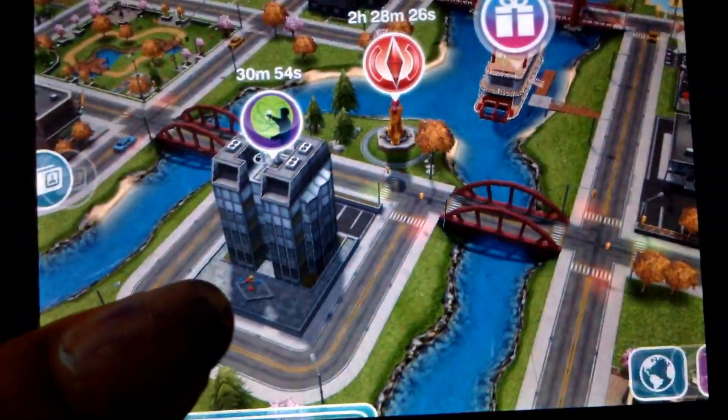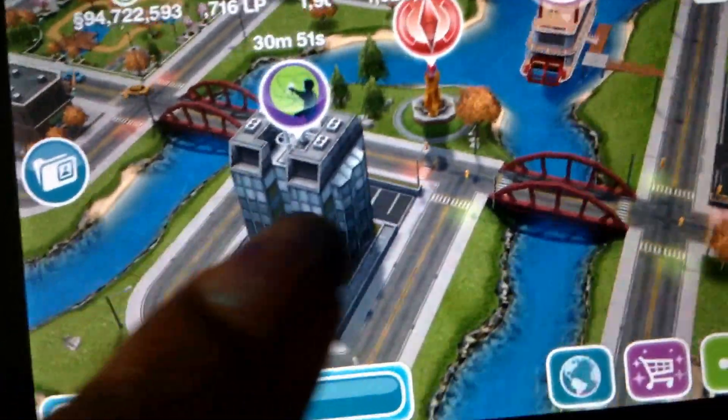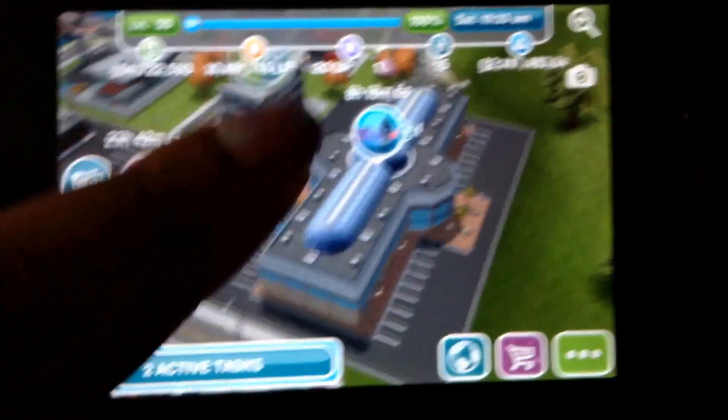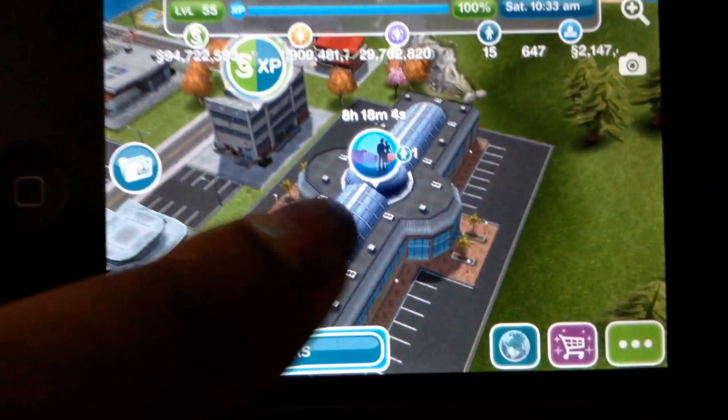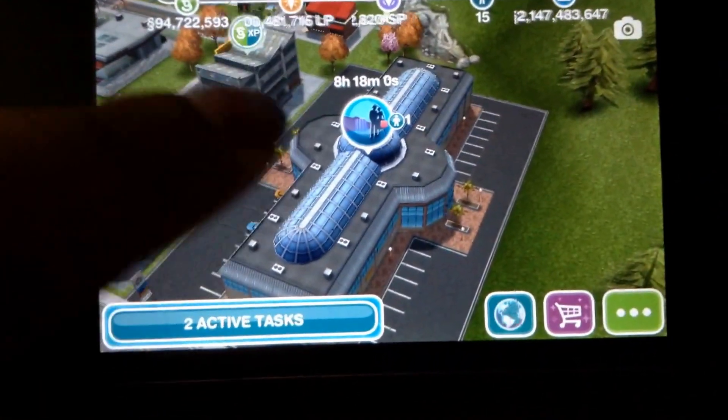I've already completed the mall update, so for the mall update you're gonna want to go into the town and go to the left by the football field center. You're gonna see a new building over there — you just have to build that new building and then the quest will start automatically.